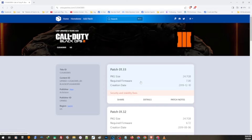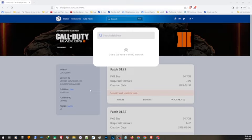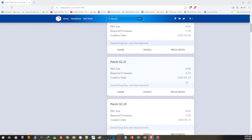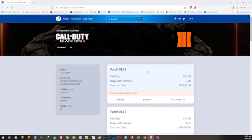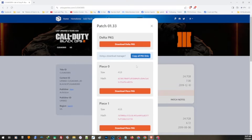Keep in mind that you can't install an update that requires a firmware higher than your current firmware. So say for example you are on 6.72, you have to look for an update that supports 6.72 or lower. Now let's say you want to download an update for Ghost of Tsushima — the latest update requires a firmware of 11.50. If you are on 11.0, the update you can install is patch 2.18, since this update requires a firmware lower than your current firmware. Now let us go back to Call of Duty Black Ops 3 and show you how we can download and install this to our jailbroken PS4. Just click on the update.